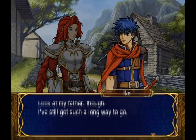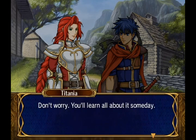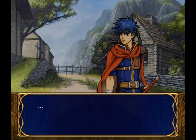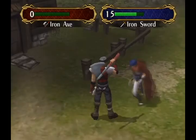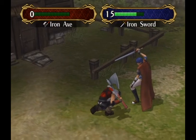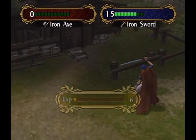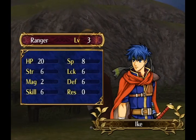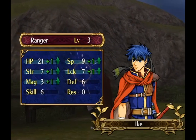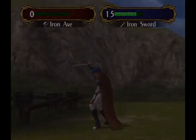The linear nature of Fire Emblem Blazing Sword is also present in Path of Radiance, which I really like. It gives both short-term strategy in utilizing each game mechanic to overcome the current map, and long-term strategy in determining which characters to level, since level grinding is impossible with Path of Radiance's progression system. Overall, almost all the mechanics from the Game Boy Advance Fire Emblem games are in Path of Radiance, and they give the game a great amount of strategy.